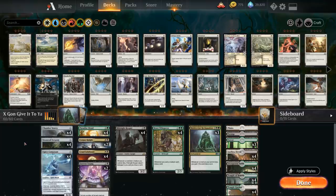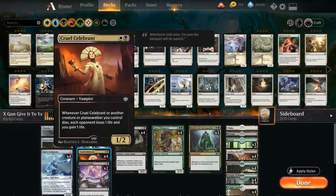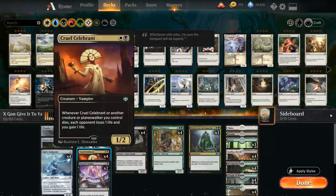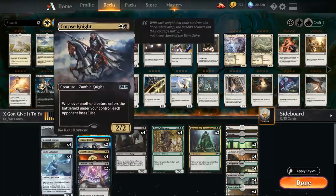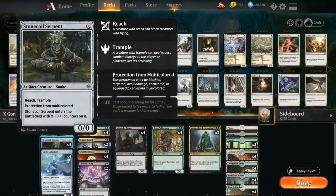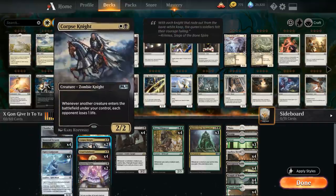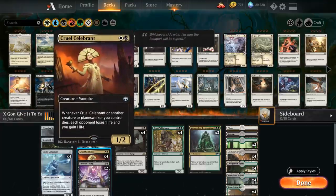How does our deck eventually win the game? We've got six creatures that help us do that. Two copies of Corpse Knight, which says whenever another creature enters the battlefield under our control, each opponent loses one life. And then we also have the full four copies of Cruel Celebrant, which is our preferred win condition. Cruel Celebrant says whenever it or another creature or Planeswalker we control dies, each opponent loses one life and we also gain one life. So if we combine these two win conditions with our X creatures, we play them for X equals 0 — they enter the battlefield to trigger Corpse Knight and also die right away to trigger Cruel Celebrant and drain the opponent for one.